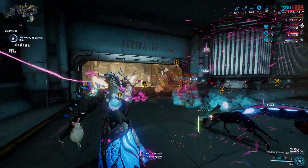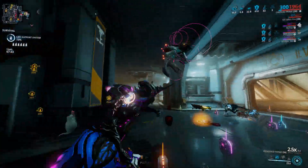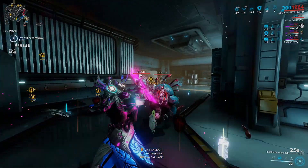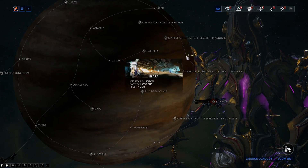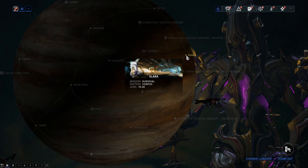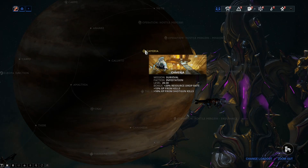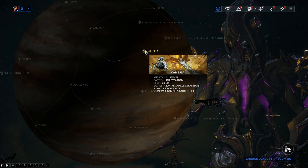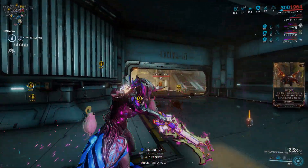15 minutes into a Jupiter survival and I had over 500 Hexanon. Without resource boosters you'll get about half that. Simply run one of these three missions on the new Jupiter gas city tileset: Ilara, which is a low-level Corpus survival, or Chimeria, which is the dark sector infested survival on Jupiter, or the new Ganymede disruption mission.